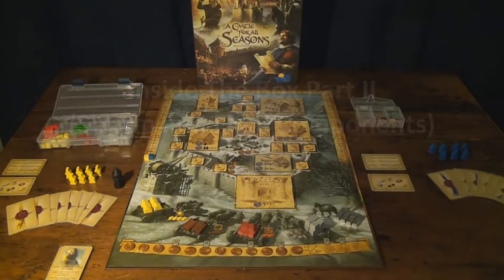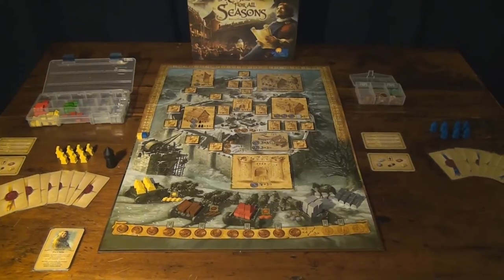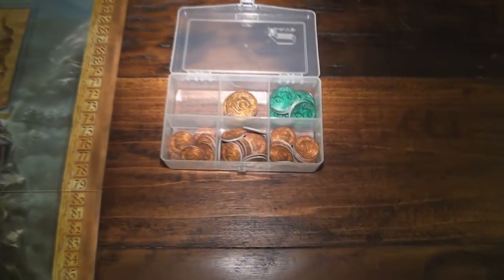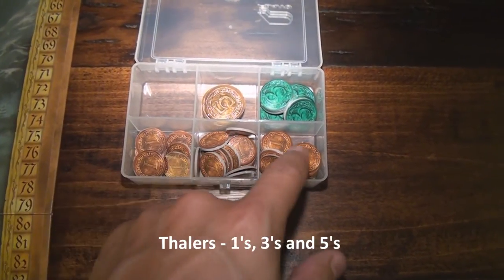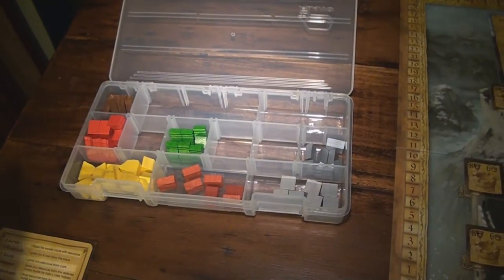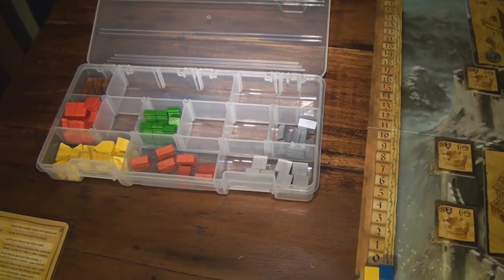Now we have all the components laid out on the board. We'll look at each of them individually and walk through basically what each one does in the game, and then we'll come up with a quick summary at the end. I've kept the thalers in the Plano Boxes here — the bottom row are the smaller thalers which equal one apiece, and it also comes in denominations of threes and fives. That's the monetary system used in the game. The red and green player components and all the different resources are also here, and we'll go through those once we get to the game board.